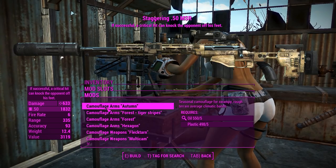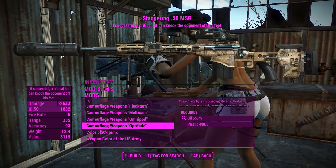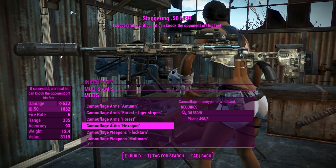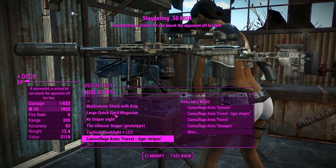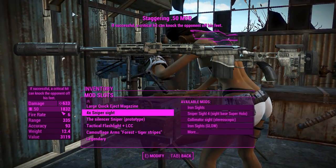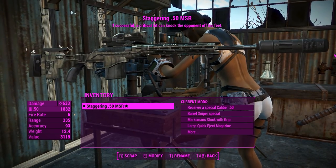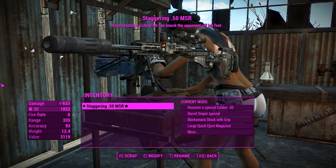You can change the color of this thing. The colors are just textures of the weapon, so you can change it to whatever color you want. Let's go for those tiger straps — they're always a nice thing to put on your weapons. A legendary effect is there if you want, but we've already got one of those. So we'll take this into Gunners Plaza and start sniping at people.